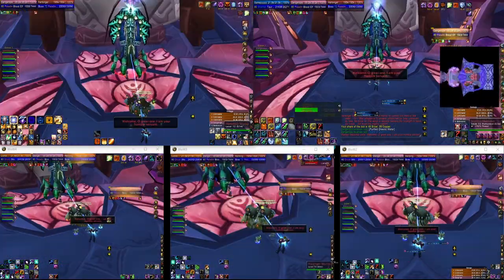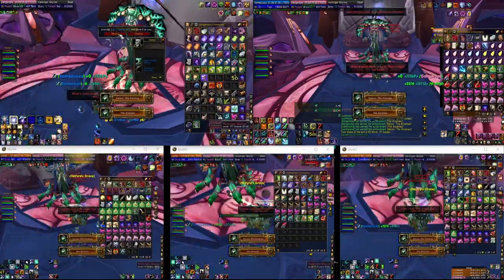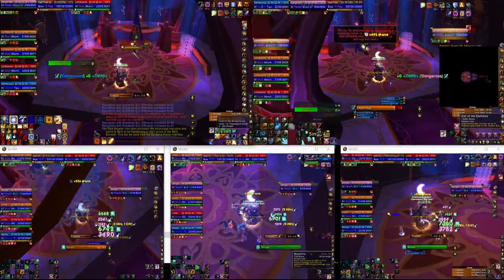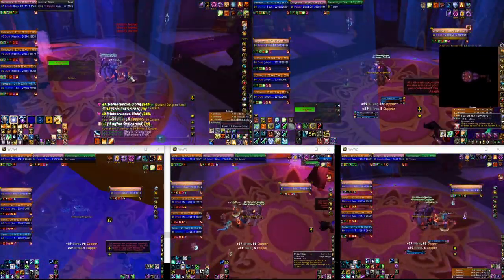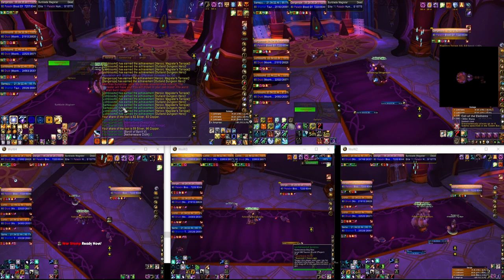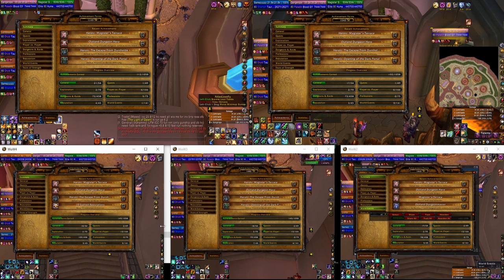A special note for the Tempest Keep dungeons: you have to have a key — an actual key obtained through a quest line — or have a rogue to get into Arcatraz, because it has a key for the door itself. Also for Magister's Terrace, you have to run through Magister's Terrace on normal to get the quest done, turn the quest in, and then you can go do heroic.